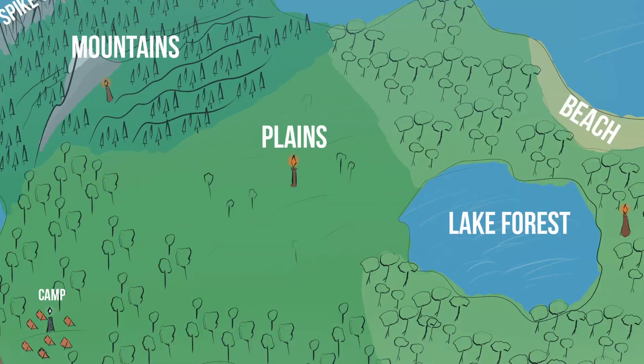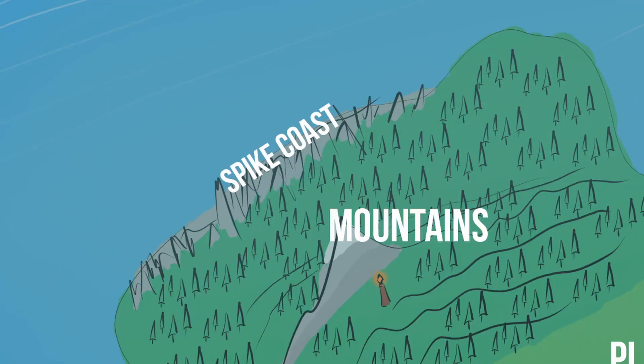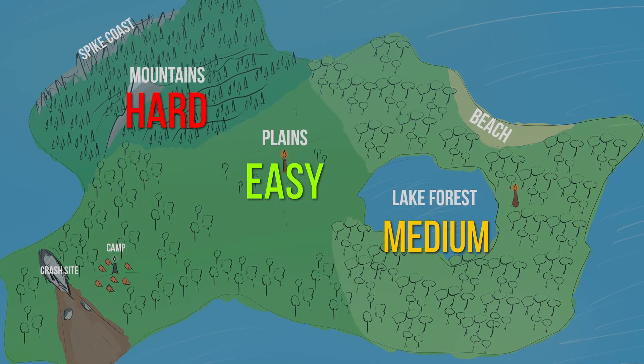Basically, we have three main biomes: plains, mountains, and lake forest, with some additional areas like the spike coast and the beach. Each biome has its ruin monument which the player has to activate to progress through the game. The biomes also differ by their difficulty, with plains being the easiest one and the mountains the hardest one.